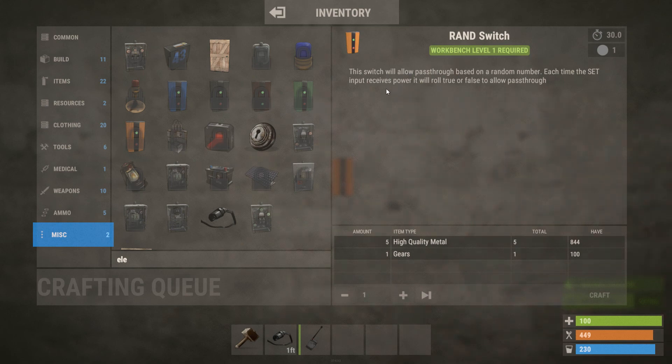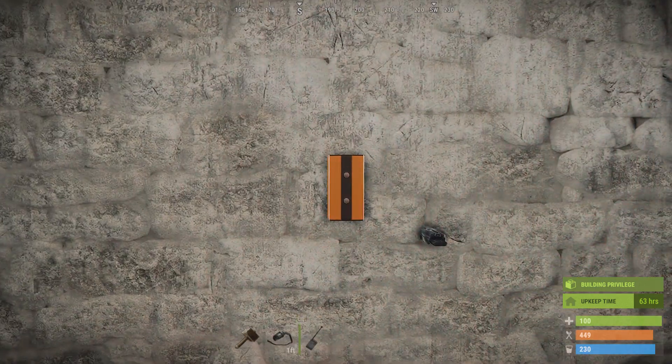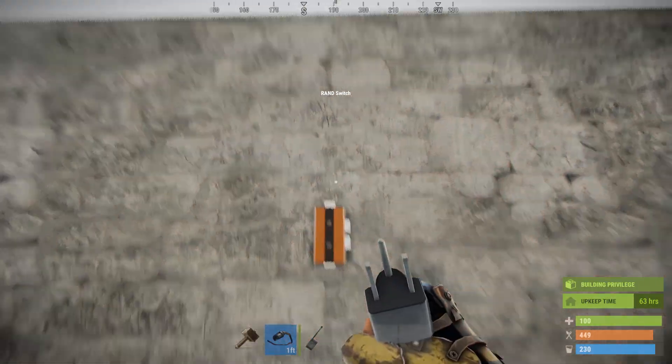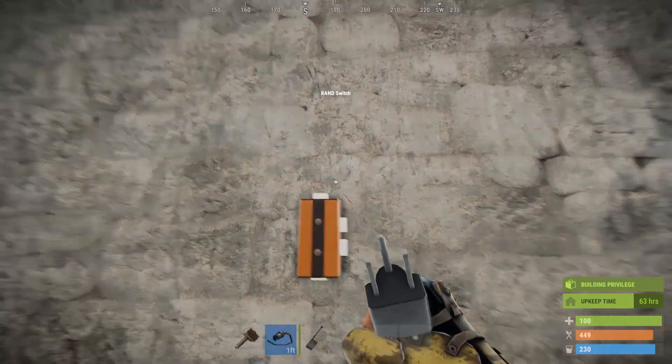So it's like a coin flip — a 50/50 chance of whether it's going to be on or not. It behaves a lot like a memory cell: power in, power out when it's on or true.